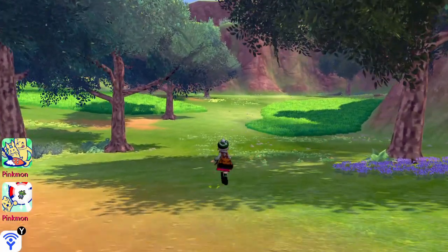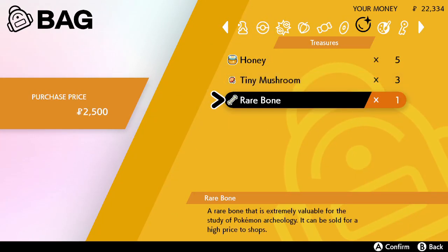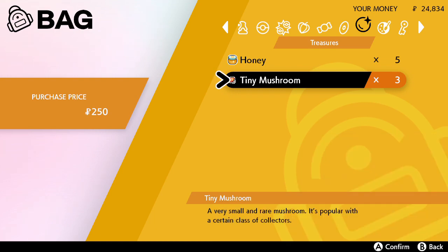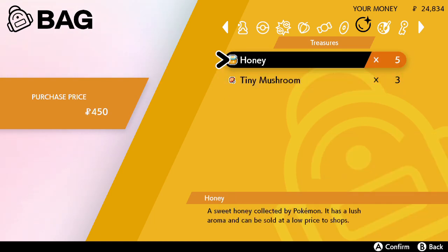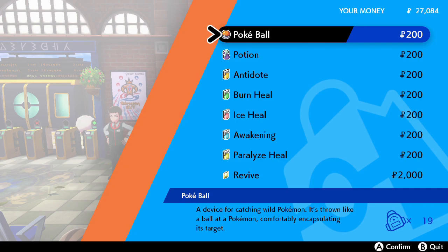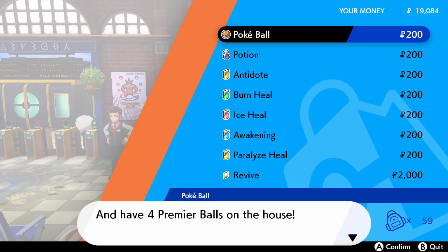I will see you when we get to Wedgehurst. Back at Wedgehurst, I'm going to sell some stuff — the rare bone, and the honey since I don't think you can do anything with it. I'll keep the mushrooms until I know if we need those. Last time I bought Pokéballs I said you should buy 10 at a time, but now you can do multiples of 10 and still get a Premier Ball for every 10 that you buy, so you don't have to do 10 at a time every time. Let's get 40 of them — then we'll get 4 Premier Balls.